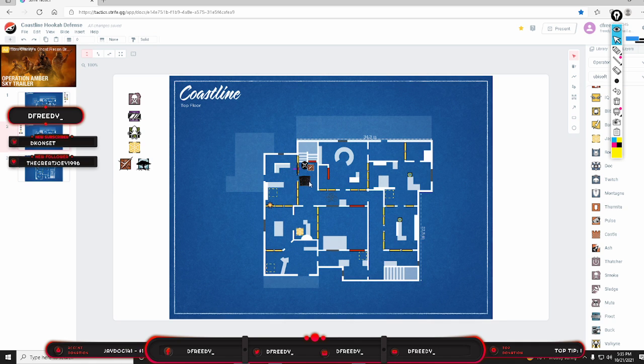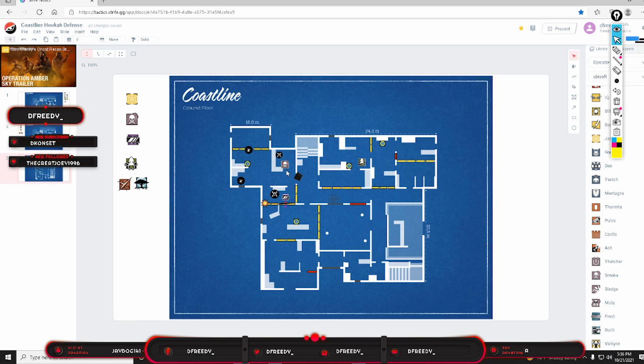For Smoke's setup, put the Smoke shield up here on this door facing towards Billiards and 90 Hall. Put it a little away from the wall so you can still swing the door, because you're going to have a mirror right here — you'll be able to swing the door if they walk into hookah.